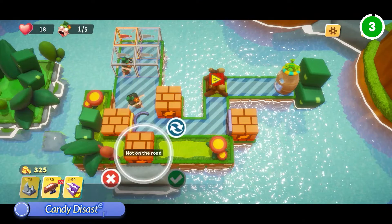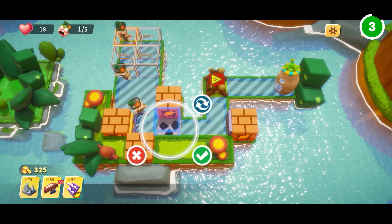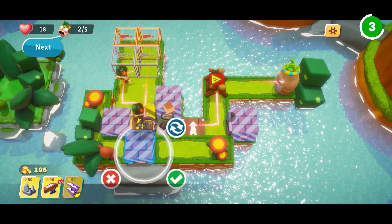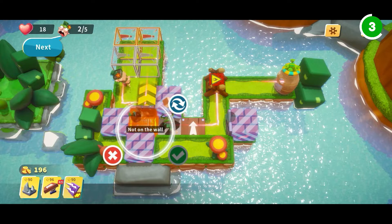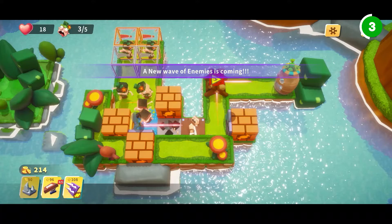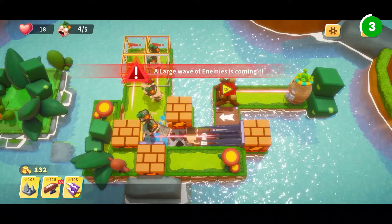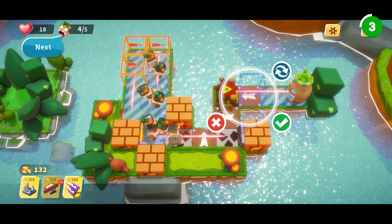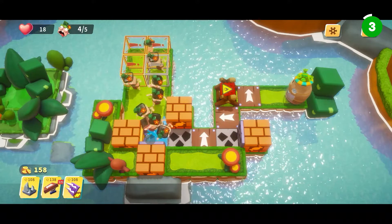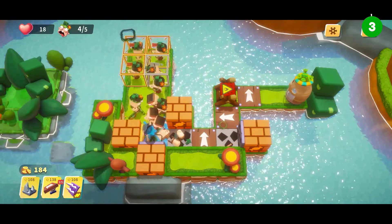Moving along, let's talk about Candy Disaster. This tower defense game takes a sweet twist as you set up over a dozen creative traps to thwart 46 alien invaders from stealing your delicious stockpile. Despite its cheerful 3D cartoon graphics and sounds, Candy Disaster is a challenging game of skill and strategy. Navigate through 60-plus puzzle stages in three landscapes, adapting to walkable, flyable, and multiplying enemies as difficulty increases. Success in Candy Disaster requires flexibility and effective trap setups.